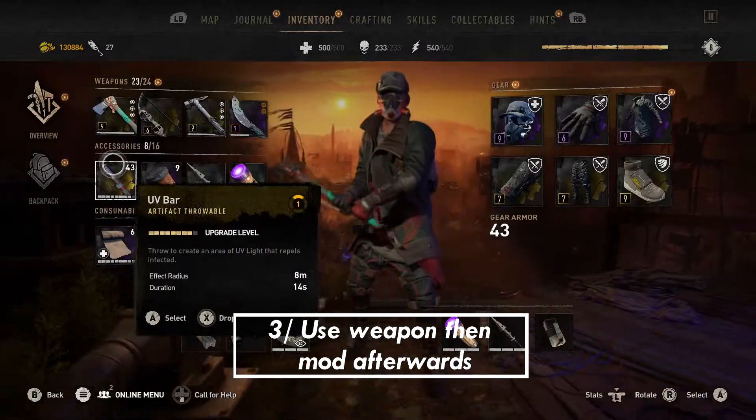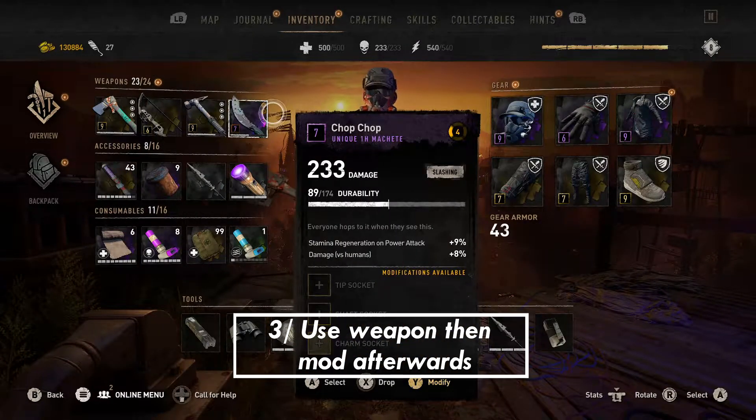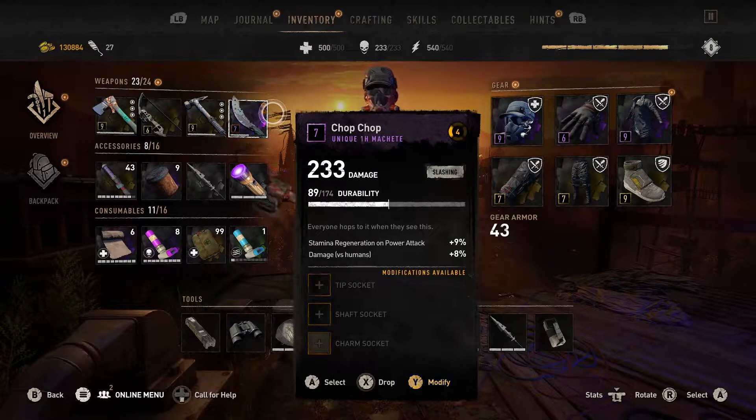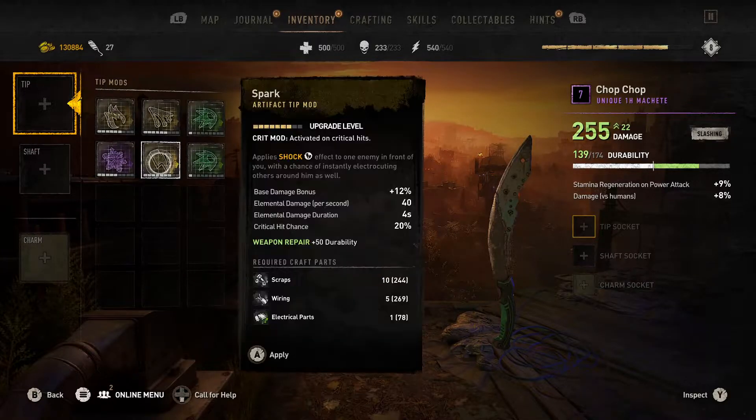Tip number 3 is more of a personal preference but still valid. I like to use the raw damage first and then put mods on so I can continue using the weapon long after it becomes unusable. To quickly repair your weapons: if you've bought some of the blueprints, you'll be able to put them on the weapon and it will repair it — not all the way, but depending on how high the blueprint is or certain actions that raise durability.